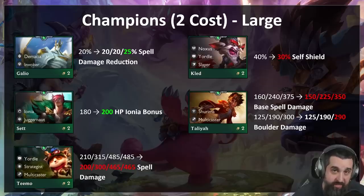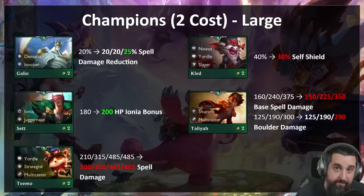Taliyah and Teemo are kind of coupled together. Multicaster is actually the pinnacle comp right now — because of the way it scales multiplicatively, it is the most powerful comp in the end game. But you need three-star Teemo or four-star Teemo, three-star Taliyah, even three-star Sona. So we are bringing them down — both getting small nerfs. It's almost unbeatable once it comes online and we can't have that. There might be more work to do to make sure Teemo's not dead until three-star, and we also don't want to ruin the knock-up Taliyah builds, but they do need a nerf — especially with a lot of other things coming down.